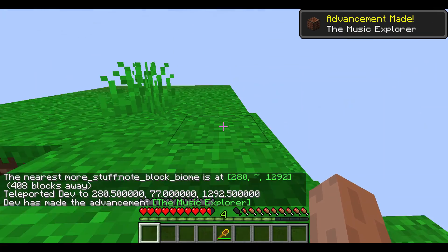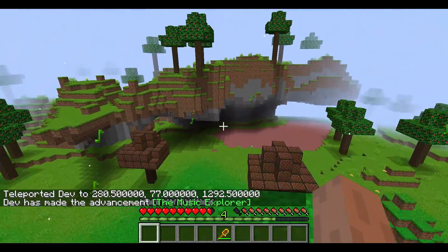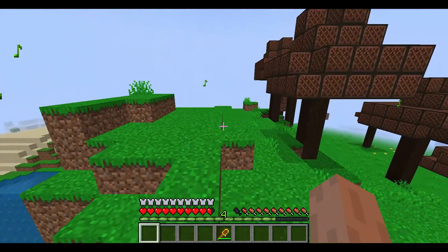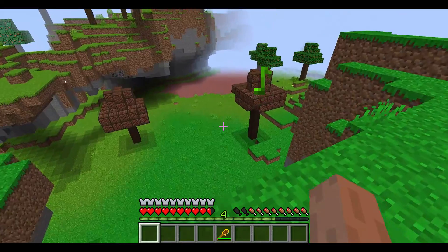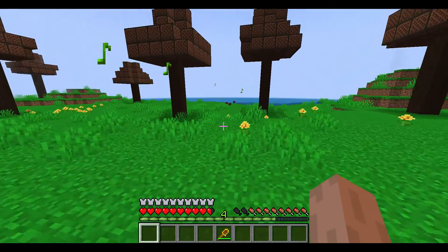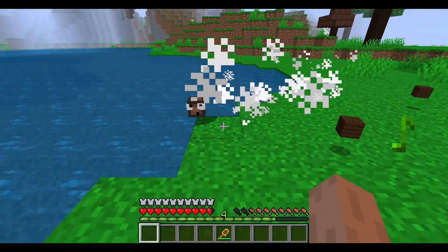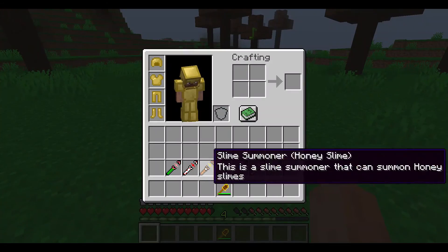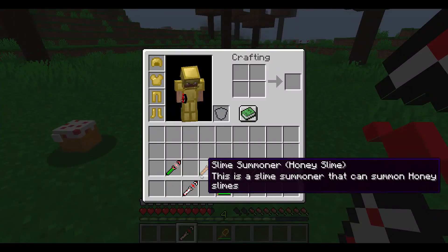The last biome is the note block biome. Here we go — there's music playing, though I can't show it because of the recording setup. The note block biome is right next to the peach biome. There are little notebook slimes that spawn here too. I've already shown them off, but there they are.